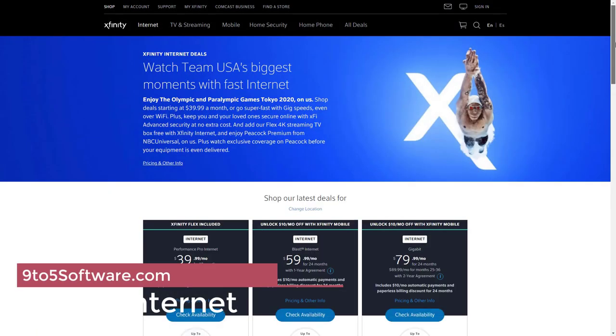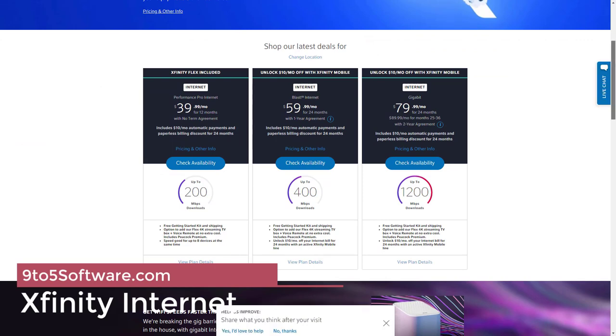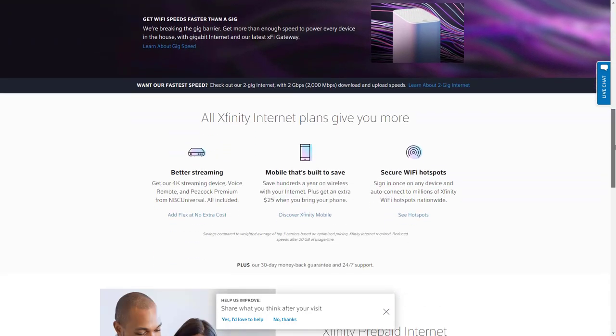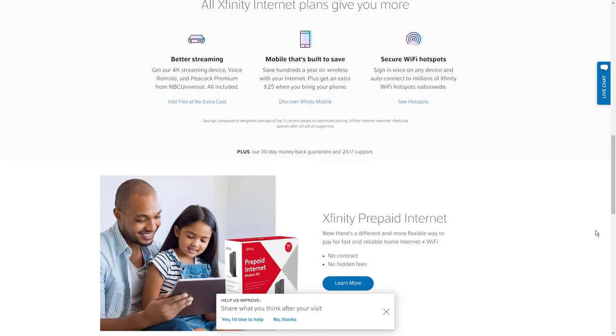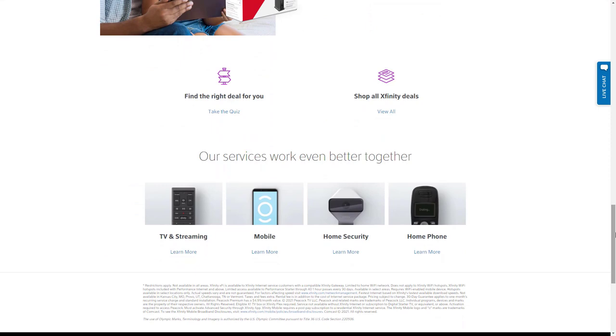Xfinity Internet gets solid ratings for low latency and jitter, as well as for good download and upload speeds over its fiber optic internet network. Other ISP companies are rated higher, but Xfinity is available in 40 states according to broadbandmap.gov, making it the default top dog in many markets. Many of the other top-rated providers serve only their regional markets.